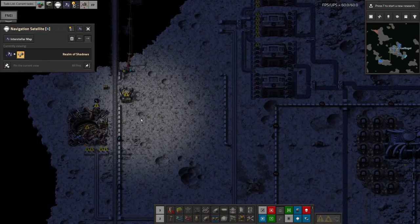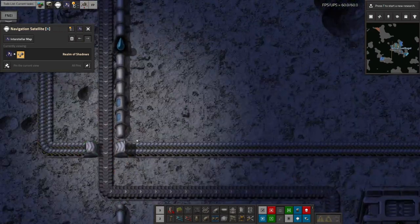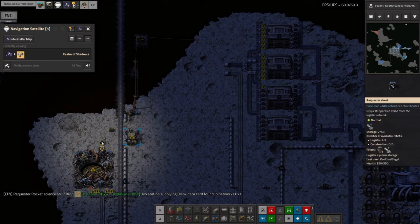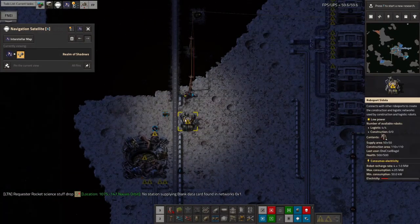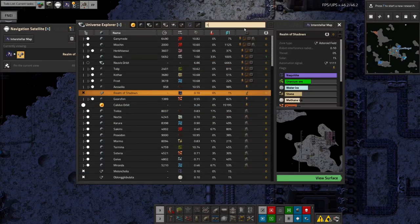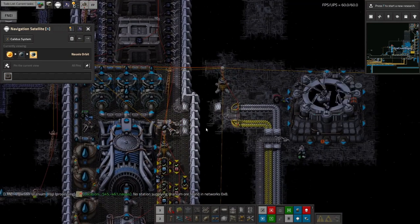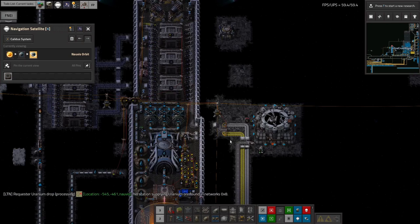The other thing I've now got working is this space probe launch silo here. It's here to launch space probes and get these data cards that you can see along here - they're being loaded onto the spaceship when it arrives and transported away with it. The spaceship is also bringing out the probes and the probe rockets, which get put into the robot port. The idea is we'll always be able to bring out more probes and rockets, fire them off, and use the spaceship doing this route anyway to take all the data cards back.